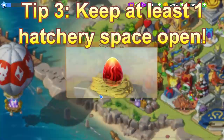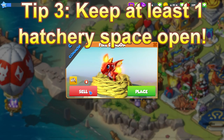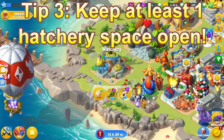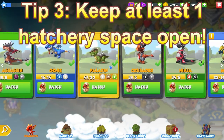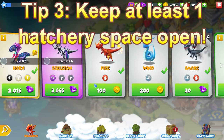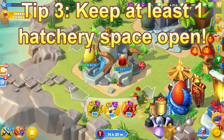Tip 3: keep your hatchery open. This is extremely important because if you have a full hatchery — for example during tier 2 — you're not going to be able to put any eggs into the hatchery and you're going to have to wait all of that time just to hatch some fire dragons, which is going to put you very far behind during the event.